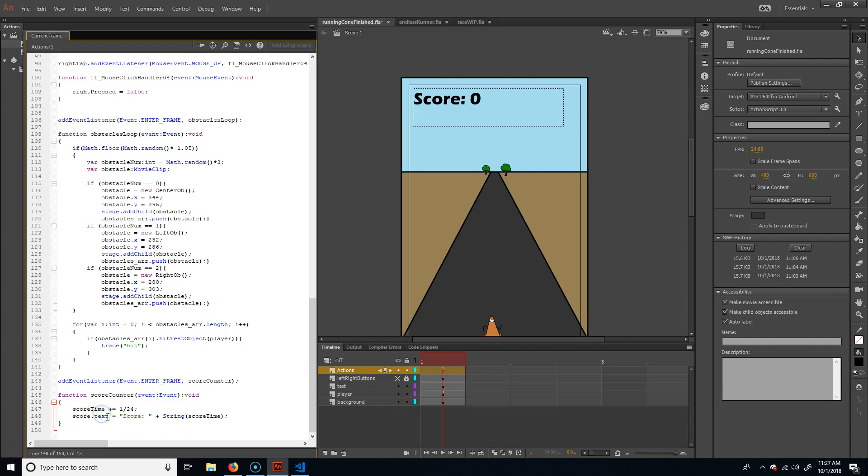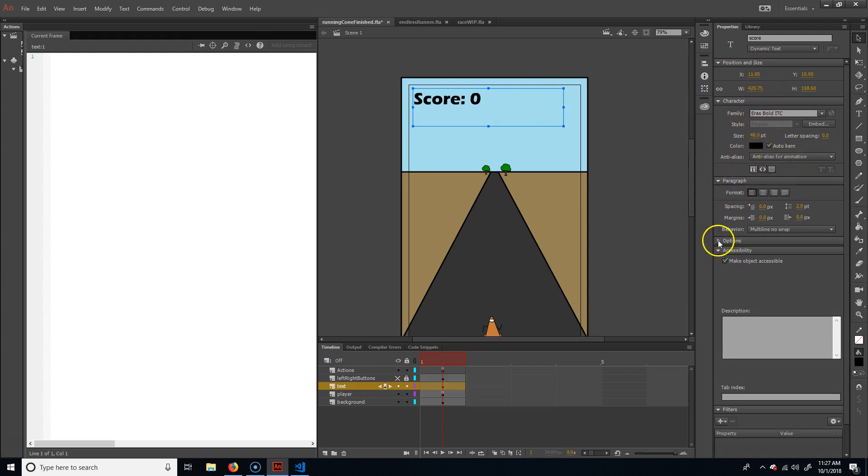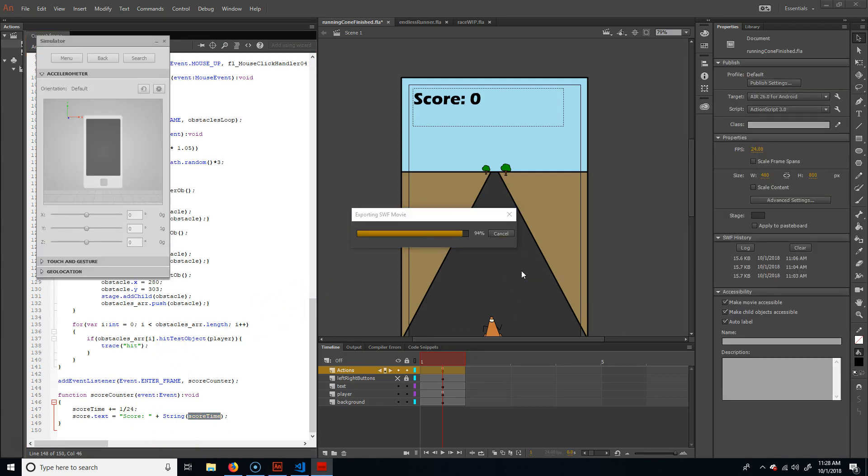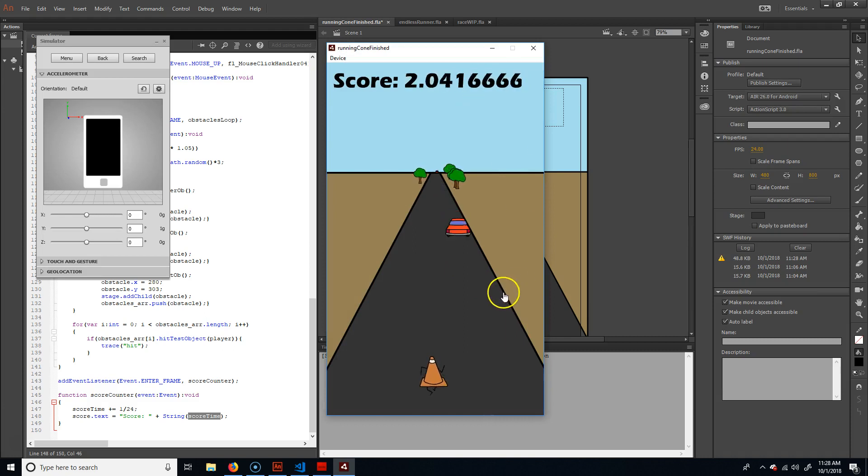So score.txt — I'm putting in 'score ' with a little space, then concatenating it. I want to add scoreTime, but the problem is scoreTime is a Number and not text. What I can do is run the string() function to convert it into a string, and then attach it. That should theoretically work. Let's hit command enter and see what we get — and there you go, now we have a score!